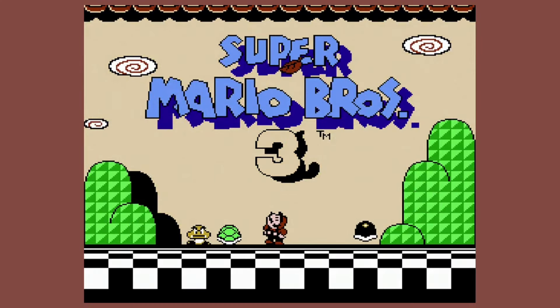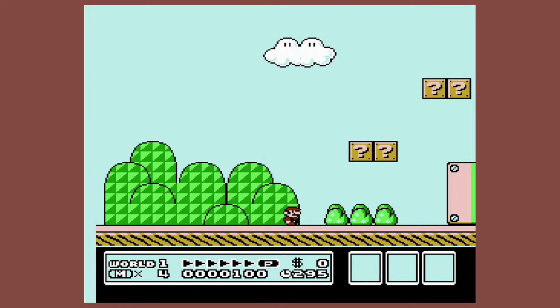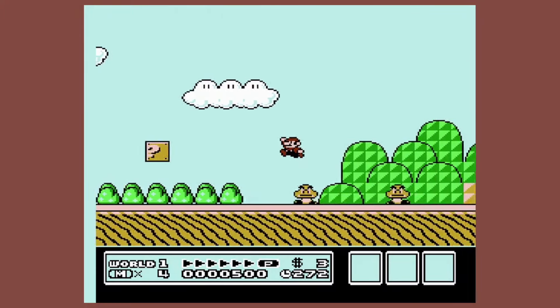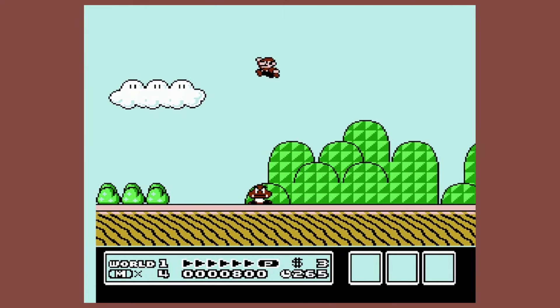Mario Bros 3. The colors in this game seem to be a lot lighter than they were previously. Because instead of the blocks and Goombas being brown, now they are kind of a dark yellow or goldish color. However, not all Goombas are like that, because if they got the wings, they look a lot more brown.